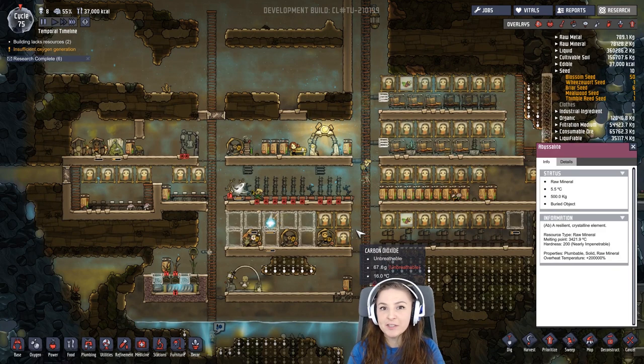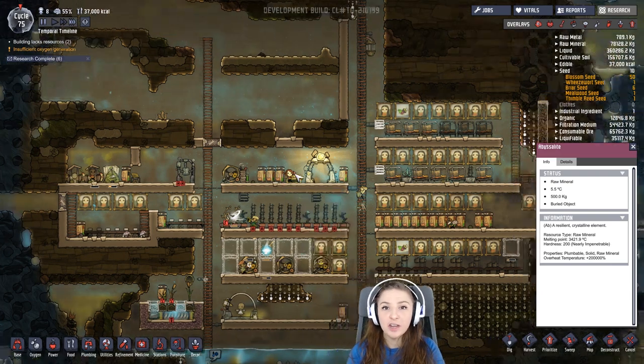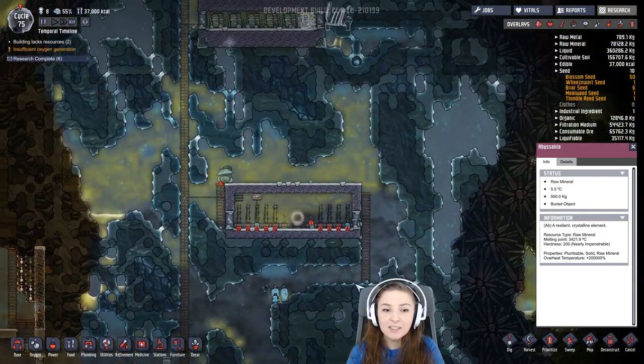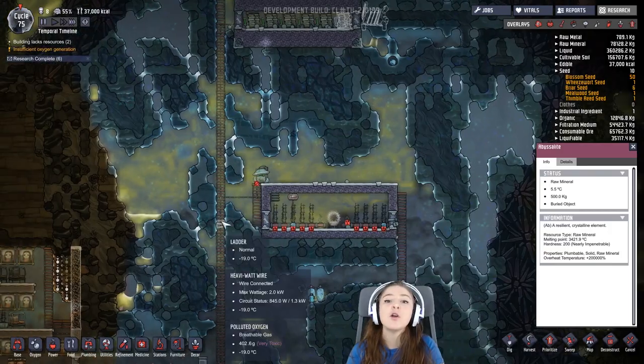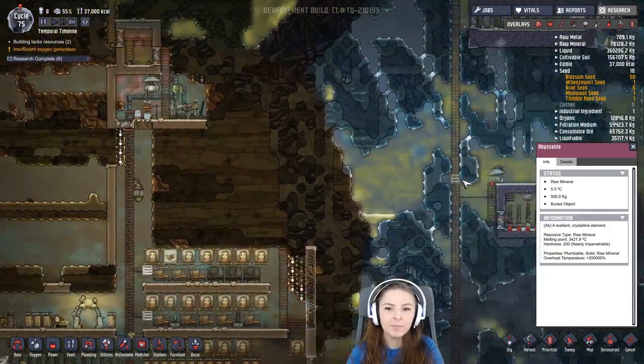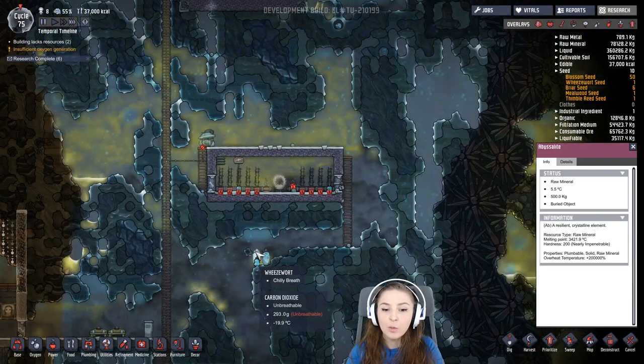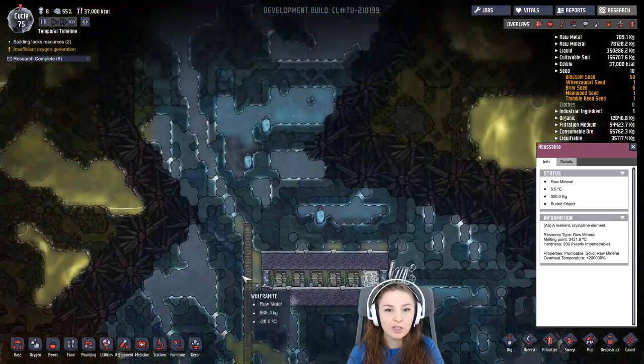I figured I'd talk about some of the changes that happened, and some of the things that are more difficult or not as difficult. The biggest change is the ice biomes have been added — that's the most noticeable when you first load into the game. There are several ice biomes, and they have these wheeze warts, which take warm air and make cold air to keep it chilly in there.